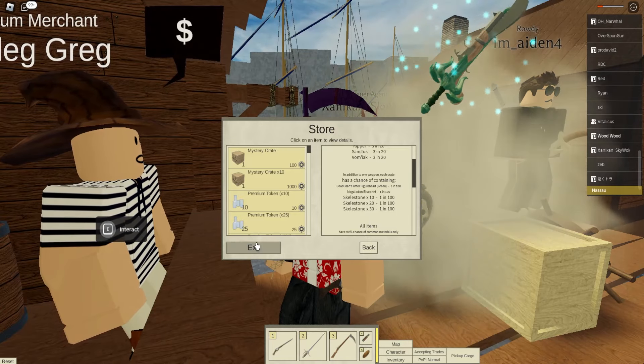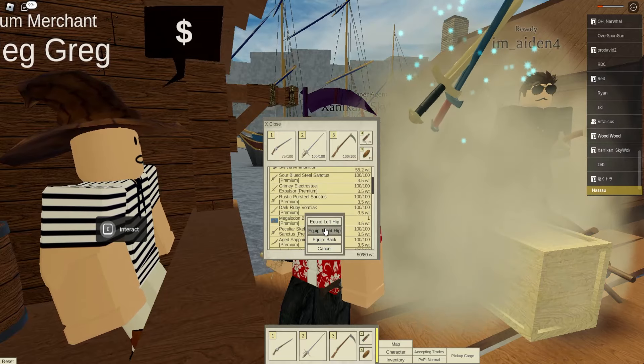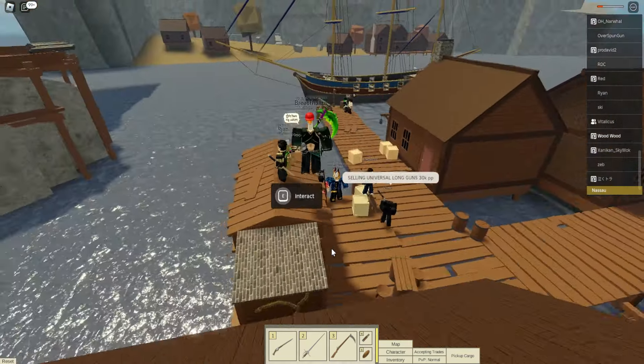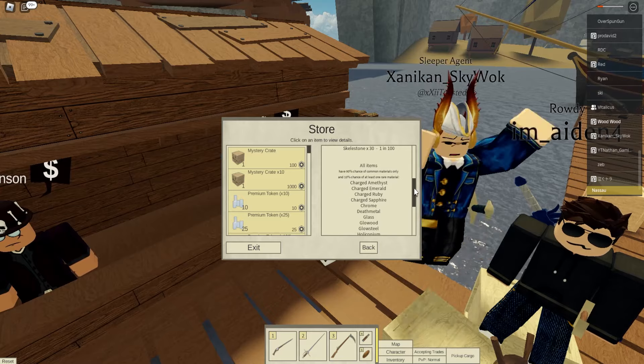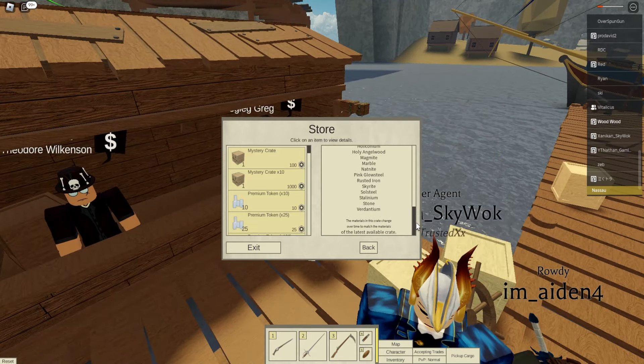The big hit in this crate is the Megalodon Blueprint. I got one — that's the blueprint to make the Megalodon, which we'll look at in a second. Everything else is listed and you can scroll through and look at all the maps on your screen.